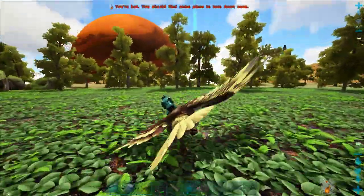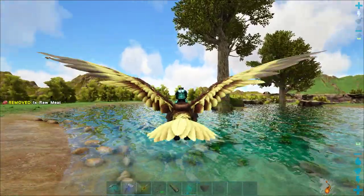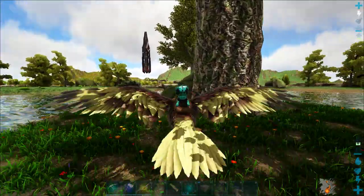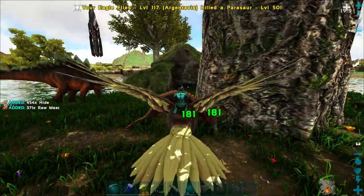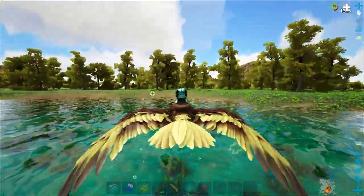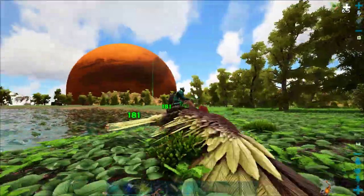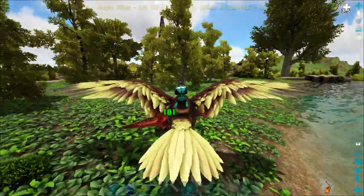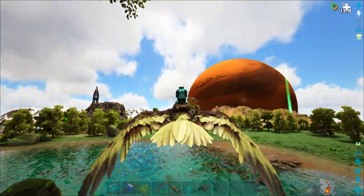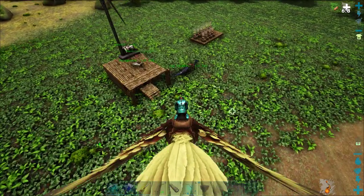Let's just go kill these things over on the island. Kill like a parasaur or something — should give us plenty of hide. I wouldn't say plenty but it gave us some. There we go, beautiful. We got about 900 or so hide. Good good good good.